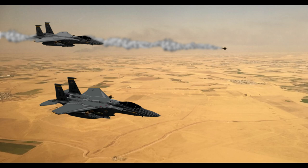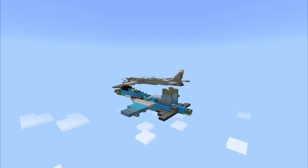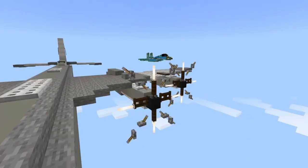Then by Martacha, these are some F-15Es flying over Iraq during Operation Desert Storm in 10-to-1 scale. Then by Nova, we have a Tu-95 Bear escorted by a Su-27 in 1987, at 1-to-1 scale.